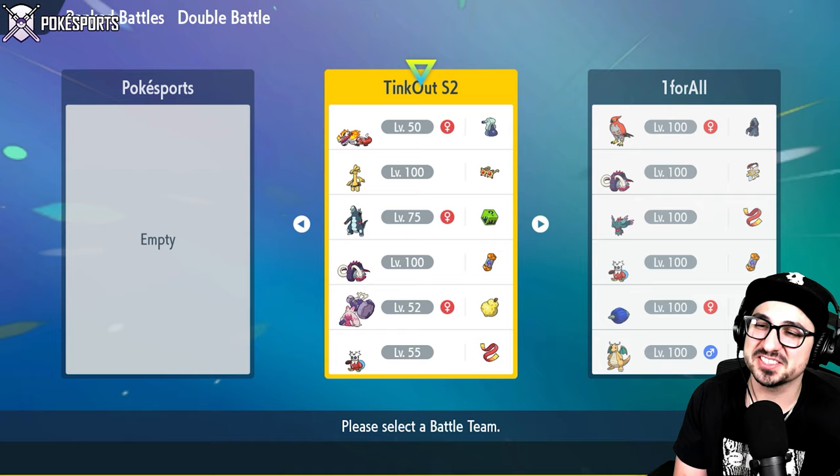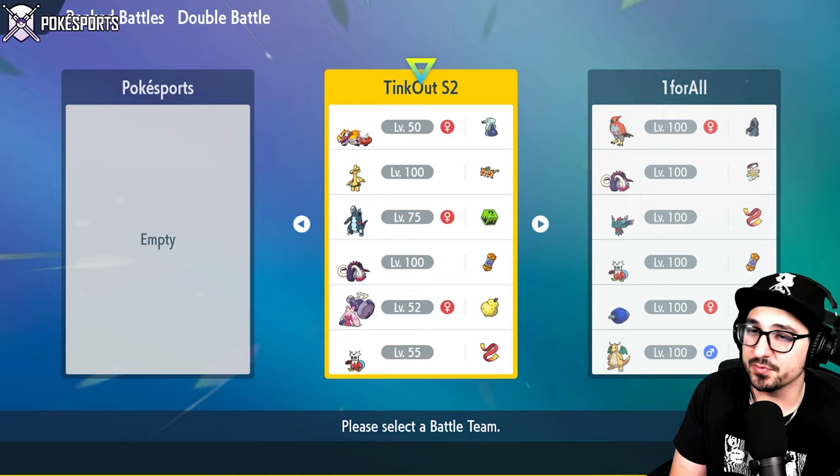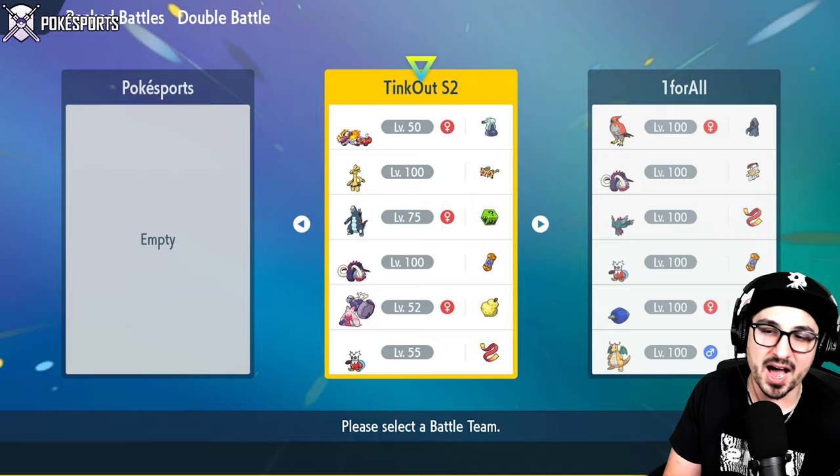This team is by Niko Gaming - we'll leave a link to Niko's channel down below in the description. He does have his own YouTube channel, uploads his own content, and did upload this team there. As we've already said, Tinkaton and Gholdengo pair very well together. We have Gholdengo here with Choice Specs to do some high amounts of damage.